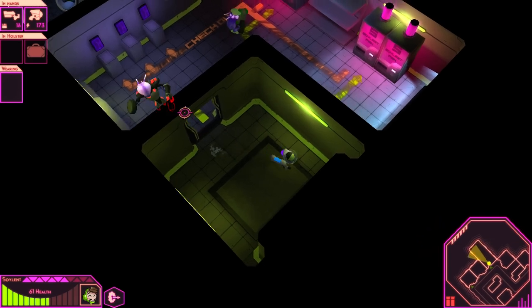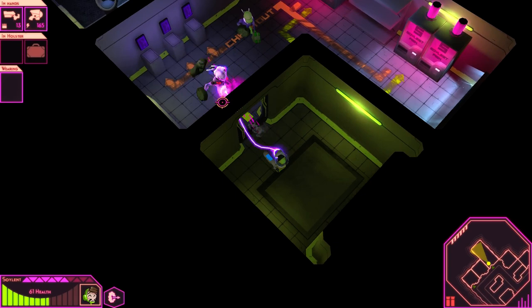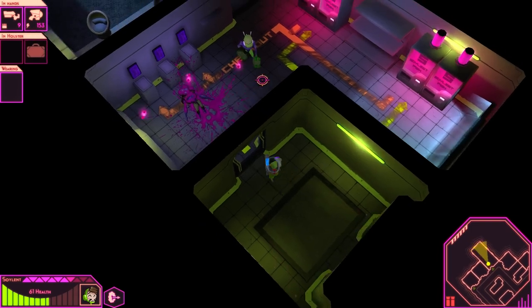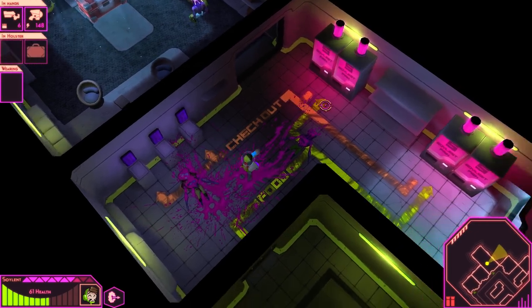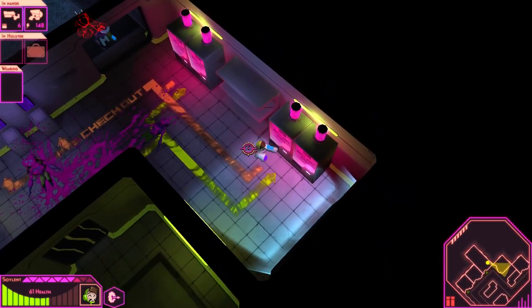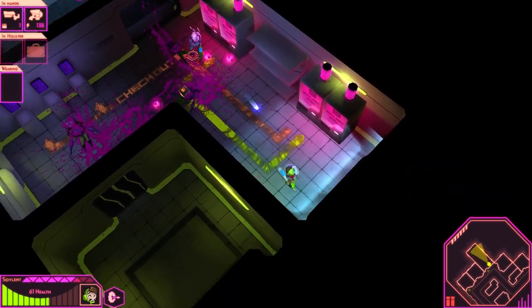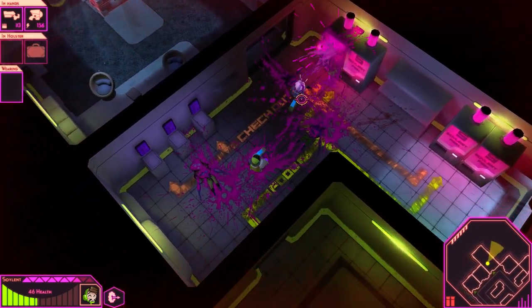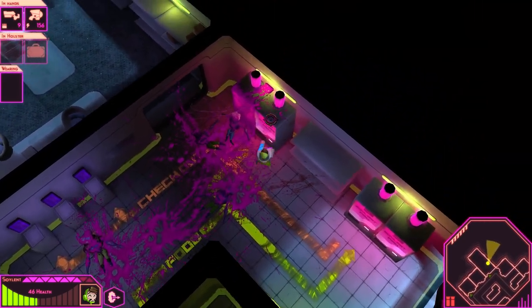Let's see what's in here — I think I got a boss or some kind of mini-boss, an elite maybe. Either way, he's dead, that's what matters. Really low on ammo — still got our taser. Got some ammo. 46 health, so we gotta be a little bit careful here.